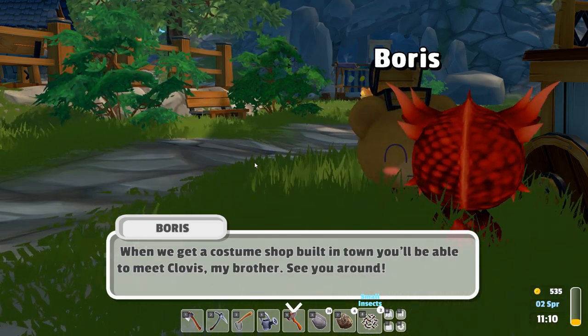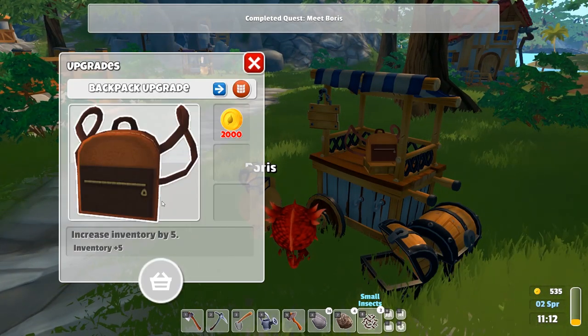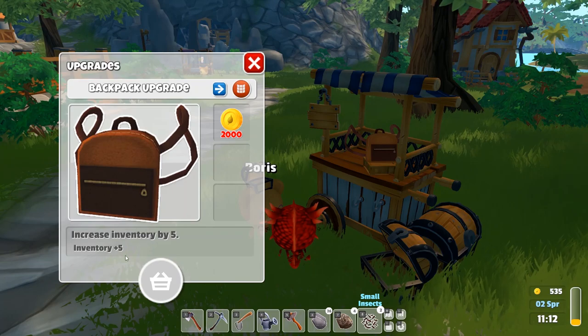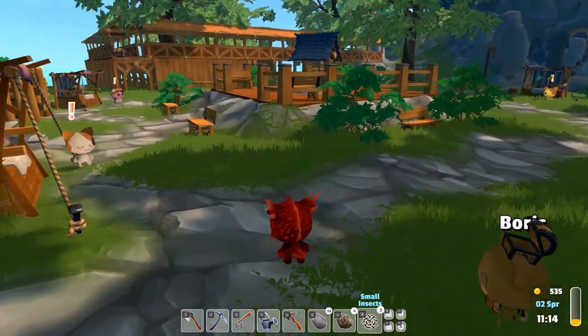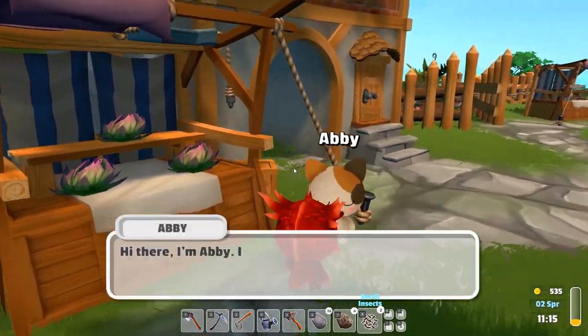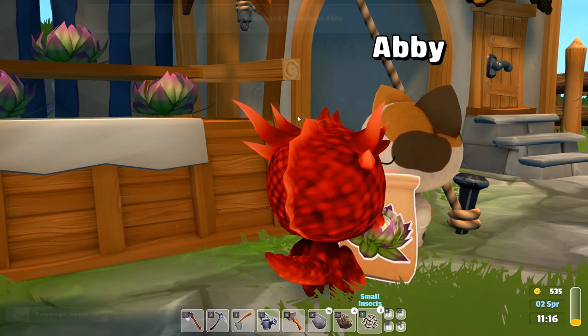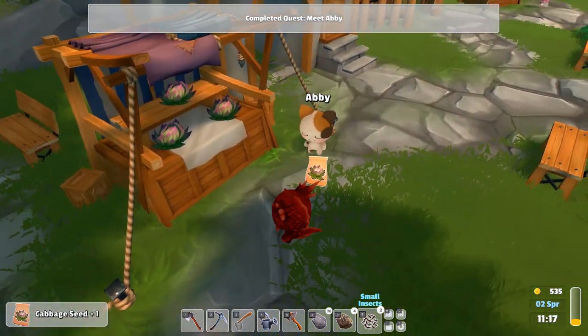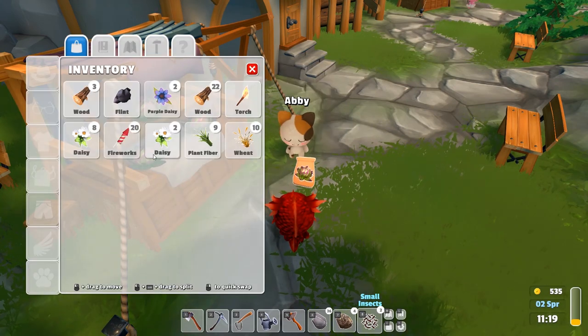When a costume shop is built in town you'll be able to meet Doris's brother Clovis. A second chest for the home costs 2,000 gold - jeez, that's expensive. There's a cabbage shop too - the owner says come see me for all your cabbage needs, and gives us a housewarming present of some cabbage seeds. But I don't have inventory space for them.